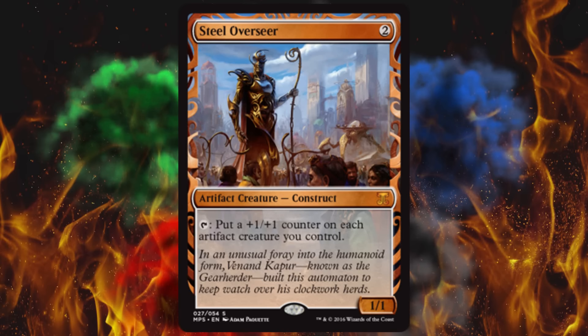Next up, a little bit of a strange choice as well — Steel Overseer. It's a two-cost artifact creature construct, and it's a 1/1. You can tap him to put a +1/+1 counter on each artifact creature you control. The 2011 core set version is worth $16, and even the version from the dual deck Elspeth vs. Tezzeret is worth $14.99 — that's gotta come pretty close to paying for the whole dual deck. People who want to put together a really shiny Vintage, Legacy, or even potentially Modern artifact Affinity-type deck might be happy with these choices.